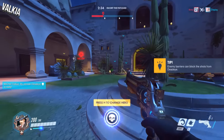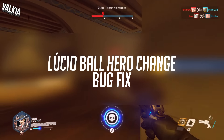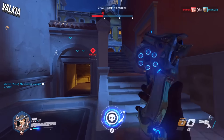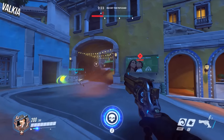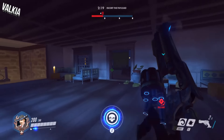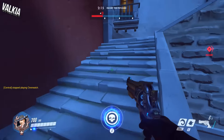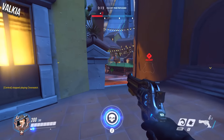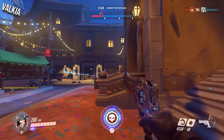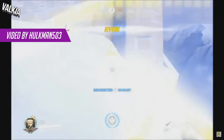Moving on to bug fixes for maps. First one is Estadio de Ras, the Lucio football map — fixed a bug that allowed players to spawn as heroes other than Lucio. I did report about this in my weekly news; some players were able to get into the hero selection screen, change their hero, and play on the field as whatever they liked — you could actually shoot people too. I heard it was pretty funny, for example with Mei blocking the goals with her ice wall. It definitely needed to be fixed and it's been done now, so that's great.